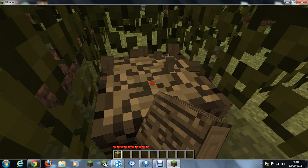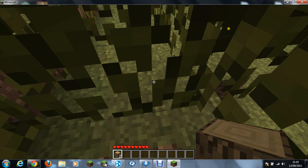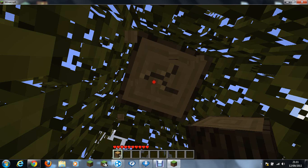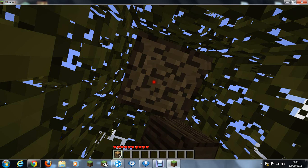What I'm doing right now is hitting the tree. Basically, you just get your hand, you hold down the left mouse, and you punch the wood until it snaps. Now I've picked up this block of wood and I've started hitting the next one.